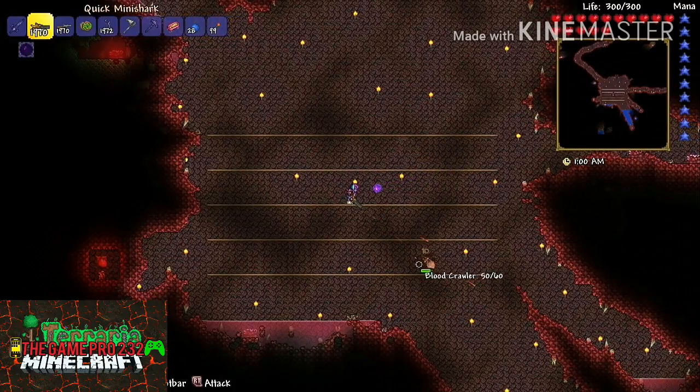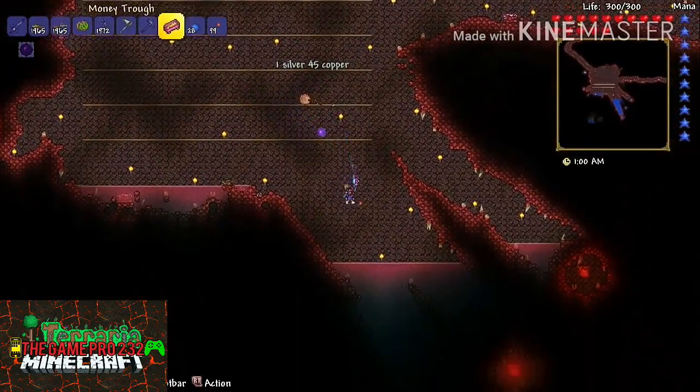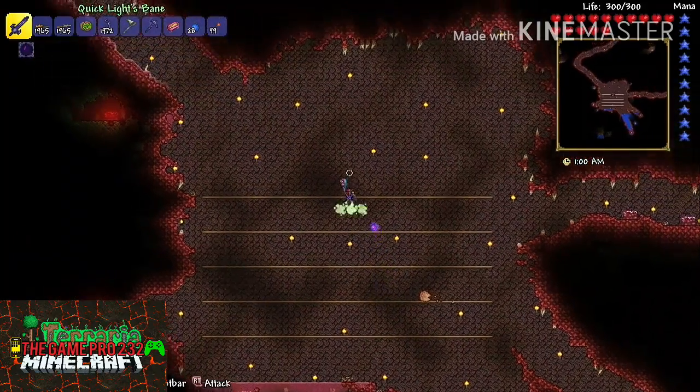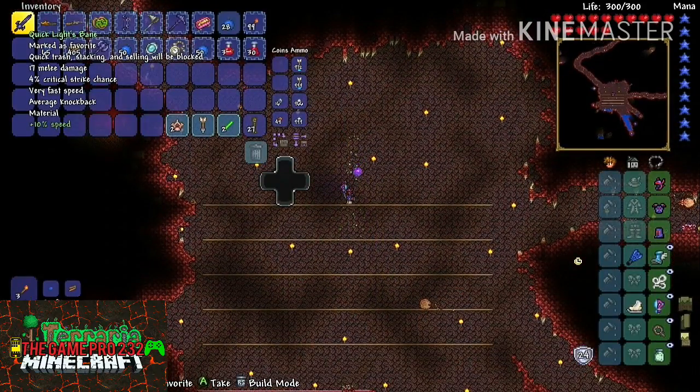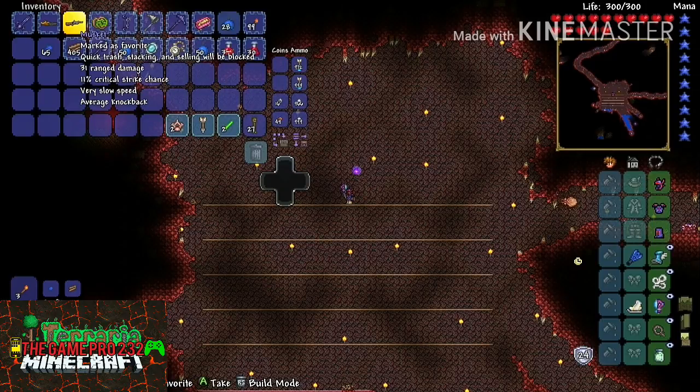That's pretty much the setup we got going here. We have a bunch of stuff — we got the crimson hearts to the left and right. My main melee weapon is a quick Light's Bane, and a Mini Shark.